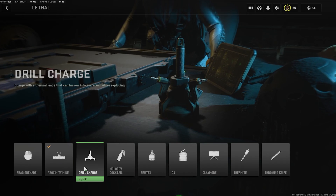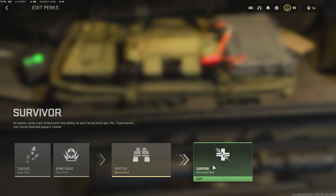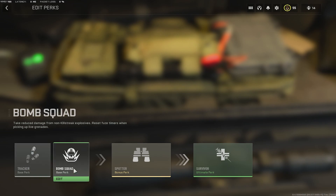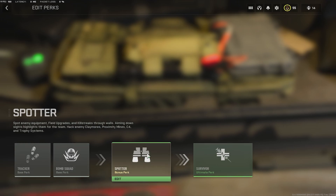For perks, I recommend Bomb Squad, Tracker, and Spotter, plus the ultimate perk Survivor. Tracker lets you see where people are moving inside a smoked point so you can track them down. Bomb Squad is important because you'll be using riot shields and facing C4, Semtex, thermite, and drill charges everywhere. Spotter lets you see enemy equipment, UAVs, kill streaks, counter UAVs, and even tanks.